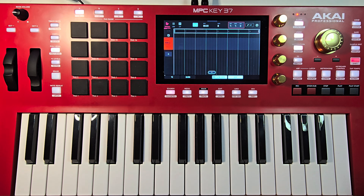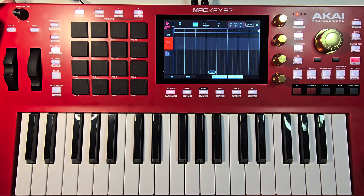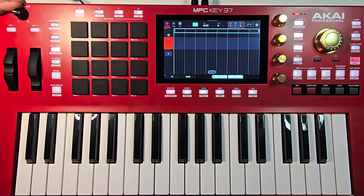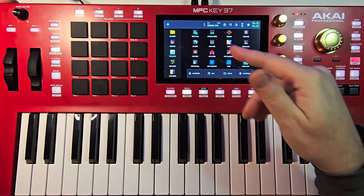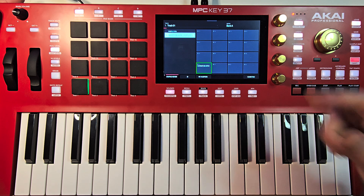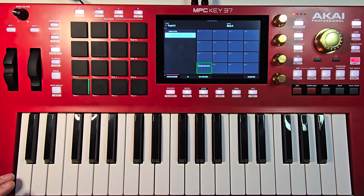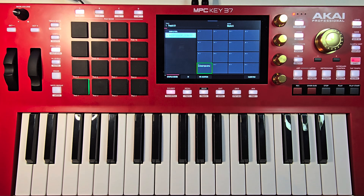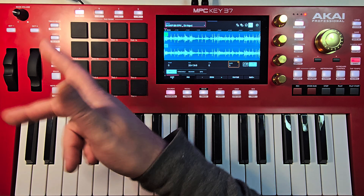To do this you're gonna want three things: a sample, a blank drum programmer track, and that's it. Take the sample and chop it up. I've got my sample already picked — you could put it on any pad, I just go right to pad one. Have your sample on a pad, because 16 levels works by selecting a pad and spreading it out. Come back out to Sample Edit and make 16 chops.